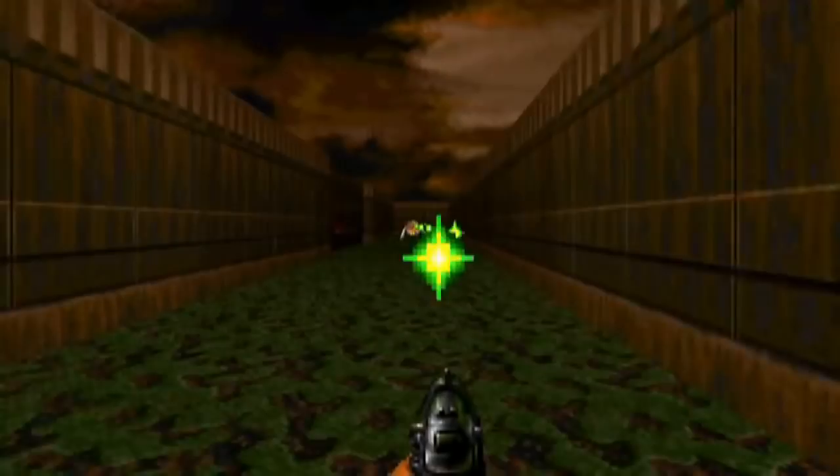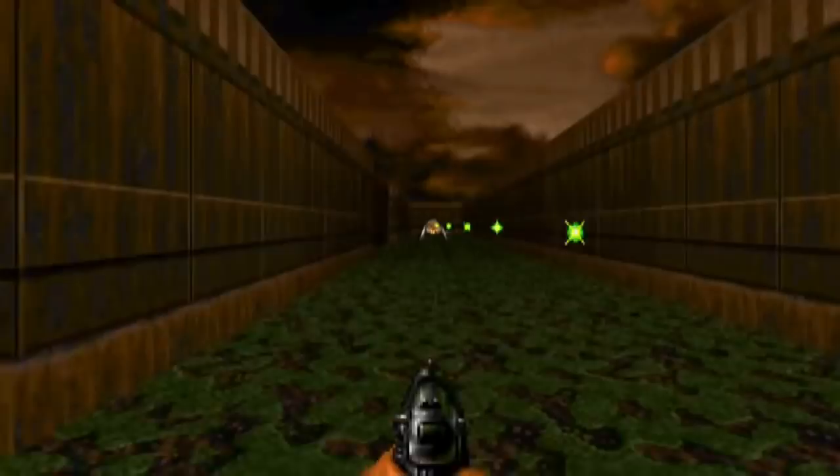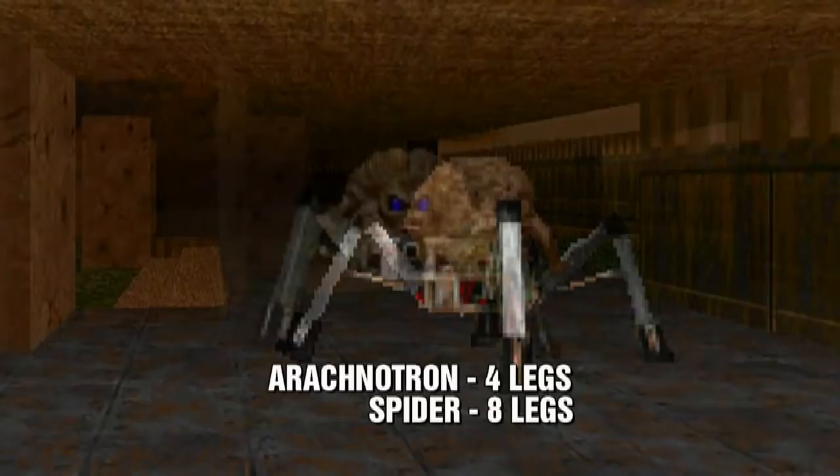Both enemy types seem to have the same attack patterns. Once they spot a target, they remain still and keep firing. They only start moving when the target is no longer in sight. Despite their movement being very slow, they are persistent. Something that is unusual about its name is despite being linked to spiders, it only has 4 legs and 2 organic arms on its body.